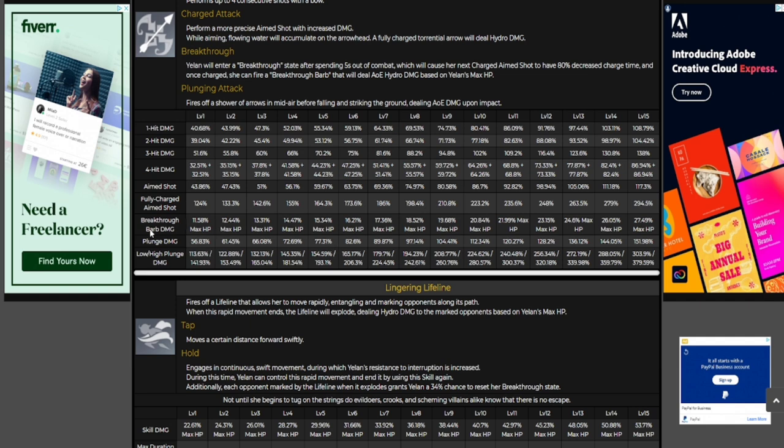The one I'm focused on — and that you should probably be focused on as well — is the breakthrough barb damage based off of max HP. This is probably most likely going to hit like a truck.